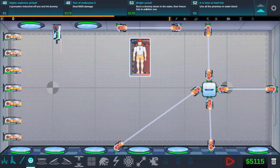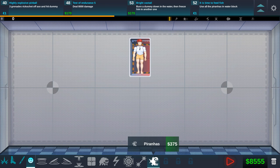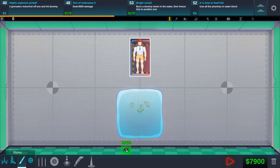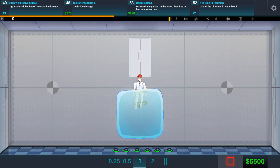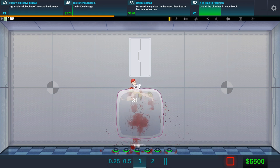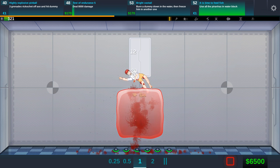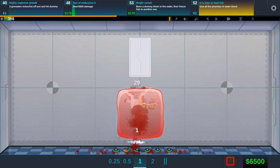Burn a dummy down in the water, then freeze him in another one. We don't have water yet, or do we? The next thing is to use the piranhas — we already did this, sort of, with the stakes. So we'll just put in more stakes. We're raising the stakes, making it nasty for him. Down you go! Now all the piranhas will eat him, they will have no choice but to eat him. And then we're getting another unlock. That was super easy.